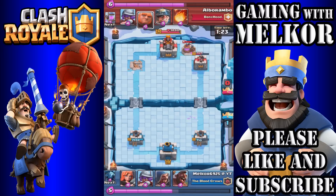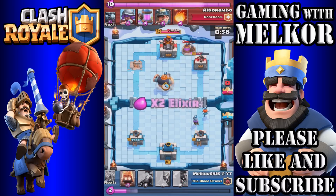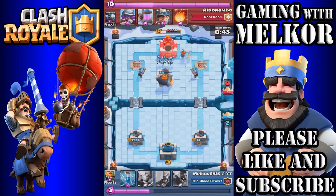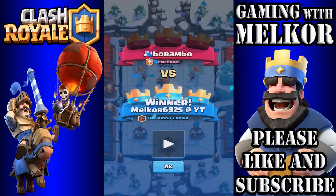The Royal Giant does significant damage to that tower, taking it down to just over 1,100, while our tower is at 700. I use the Zap spell to stop those Spear Goblins but miss the Minion. I'm waiting for elixir to build before continuing the attack. The opponent drops his level 7 Giant, so I drop the Musketeer in the back, then the Valkyrie in front. The Giant gets some hits on my tower but not enough to destroy it, getting it to 47 HP. Then our opponent gives up. Valkyrie, Royal Giant and Musketeers clean up the remaining buildings.